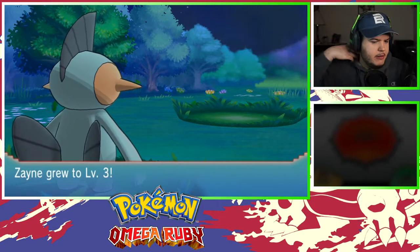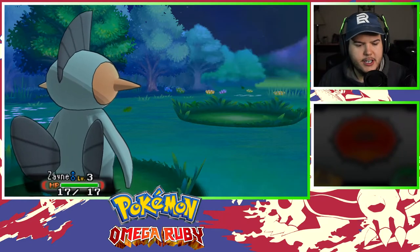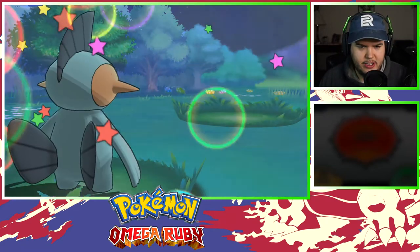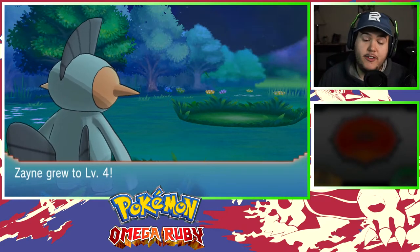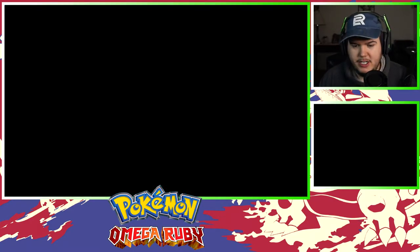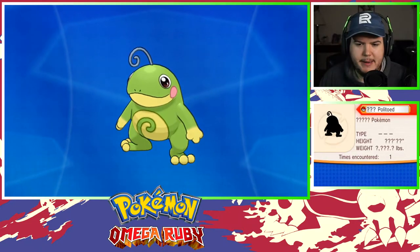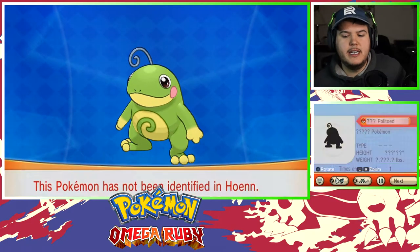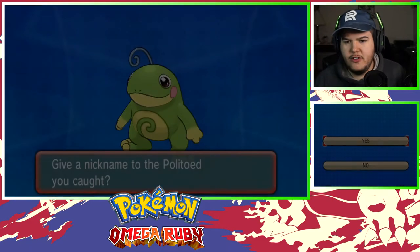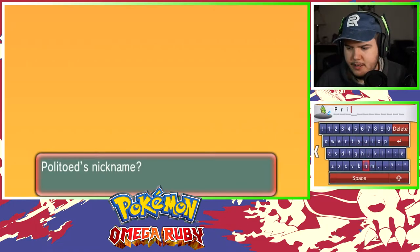Thank you, thank you, thank you! Zayne is level three, gonna survive the Perish Song — and now level four, level five. Politoed, the secret killer. I'm gonna name him Prince because princesses kiss frogs — we're naming him Prince the frog. Prince the Politoed — there we go!